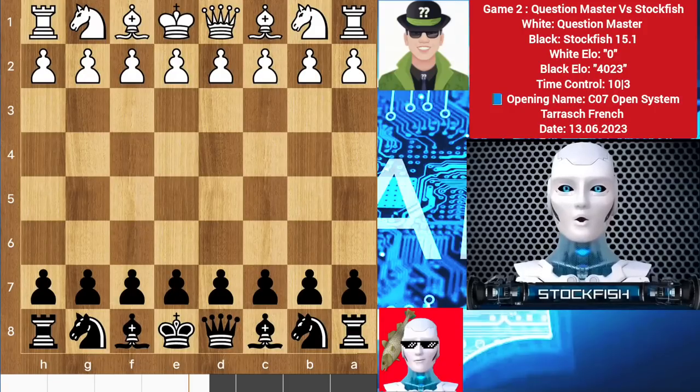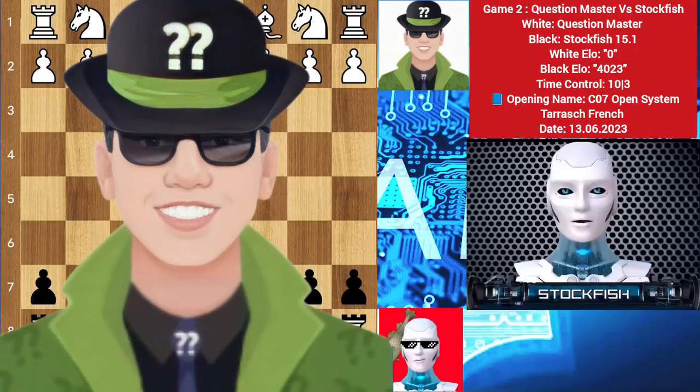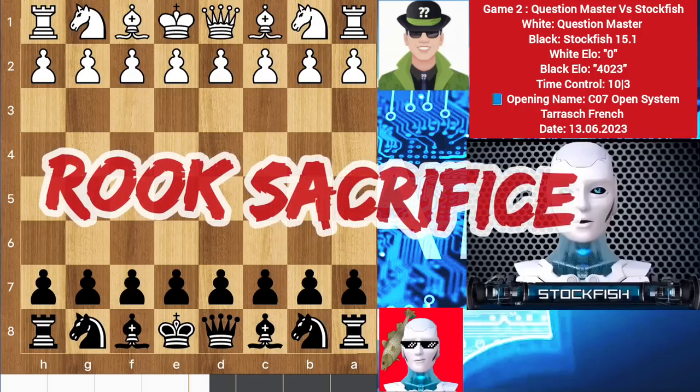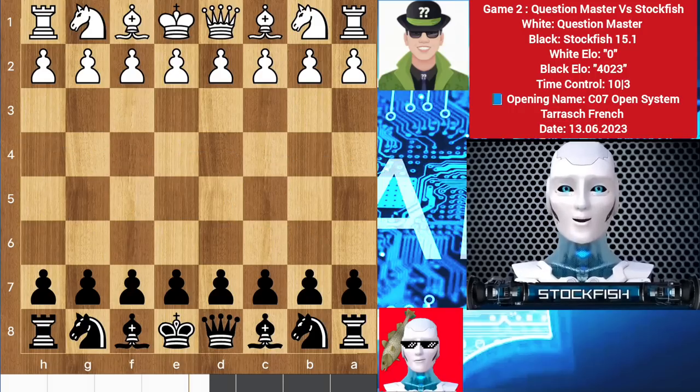Chess friends, how are you? Hope you are good. Today I will show you the second game between Question Master and me, where I have black pieces against him. In this game I sacrificed my rook and the game was completely aggressive. So let's get into the game.